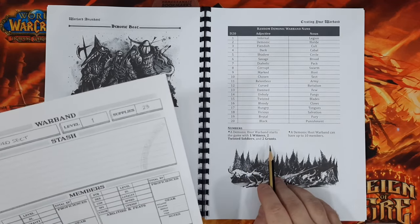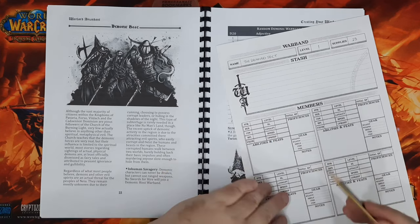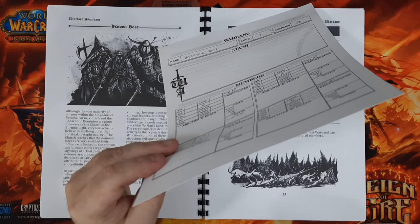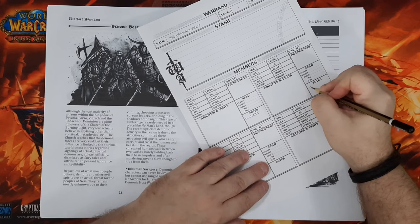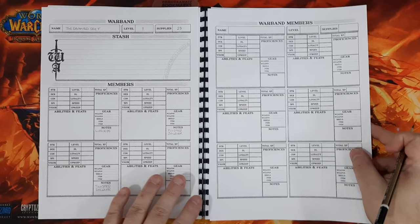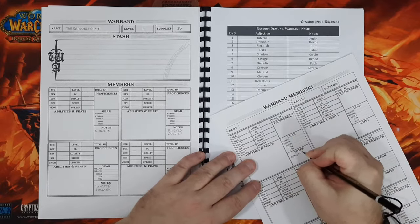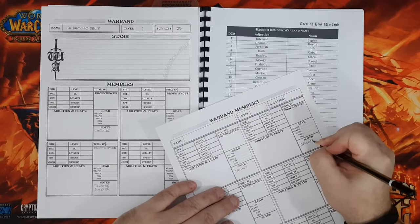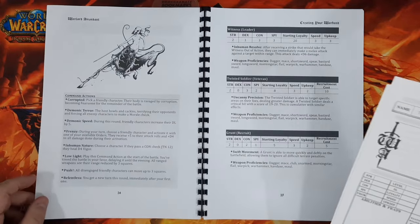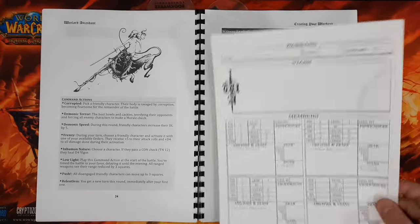Now we have one Witness, two Twisted Soldiers, and two grunts to write down on the roster. I'll put the Witness and Twisted Soldiers on the front page, leaving one veteran slot blank in case I can recruit another. On the expansion roster sheet I'll put down my grunts. We can have a maximum of 10 members, so let me quickly write down the stats onto the sheet.